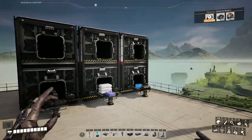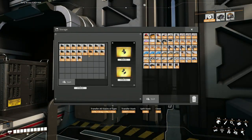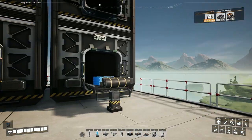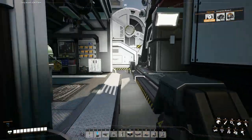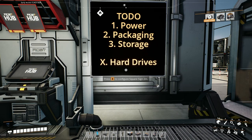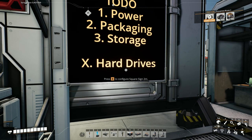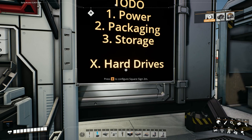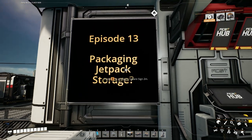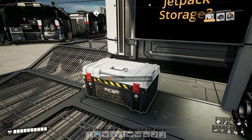I've got enough at the base now, and I've stuck another three storage boxes tucked away here — one for the AI limiters that we were generating on a manual assembler, some quartz, and then the plastic and rubber. My overall to-do list is: power is an issue, I want to do packaging, I want to do storage, and then as many hard drives as I can get my hands on because I've got lots of alt recipes I still need to unlock. For this episode I'm going to do packaging, unlock a jetpack, and probably have a good look at storage.